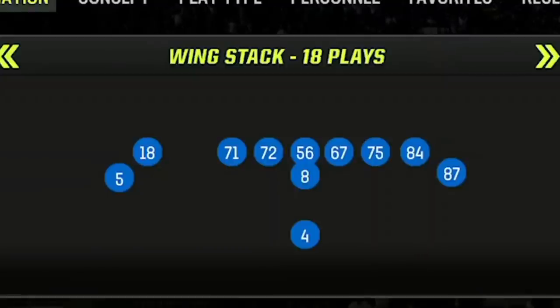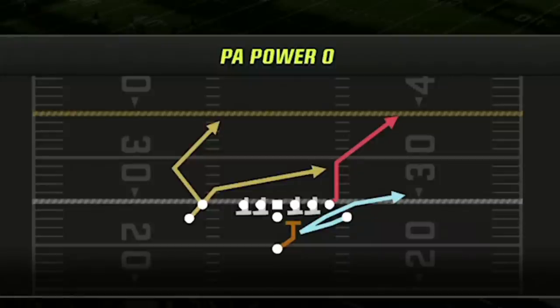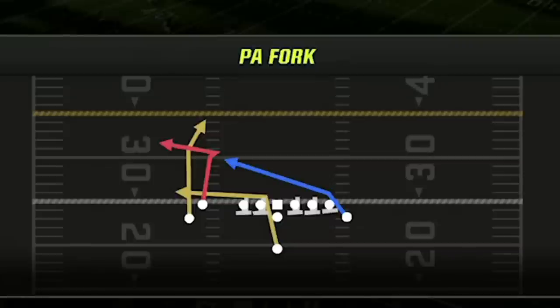The Steelers playbook has much better passing plays, while the Saints has much better run plays since this playbook doesn't have a stretch run like the Saints offense does. My audible plays are: the PA Steeler Shot, a one-play touchdown versus man coverages and cover two zone; the PA Power, a one-play touchdown against cover zero; the Fade Out, a one-play touchdown versus cover three; and the PA Fork, which is a one-play touchdown against just about everything else.